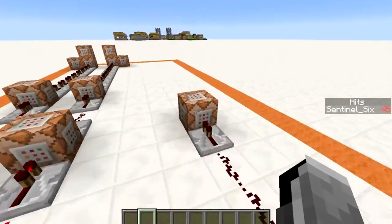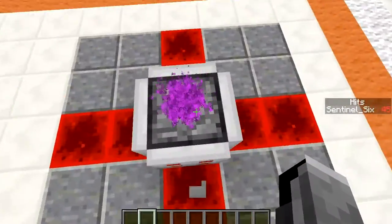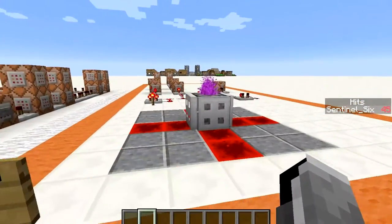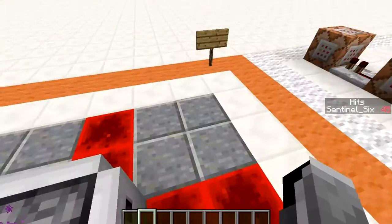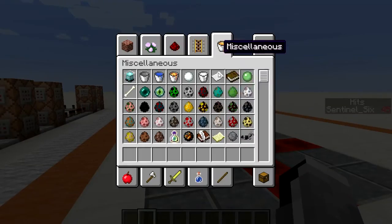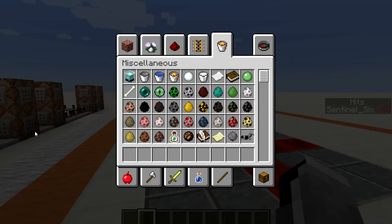Basically just two command blocks can make one crafting recipe, so two command blocks per crafting recipe. You can make them up yourself and choose what it makes. You can't entirely make up items — you'll have to do it with existing items, maybe just rename them or make items that weren't able to be crafted before. I'm going to demonstrate two recipes I made.